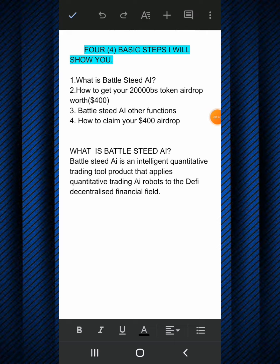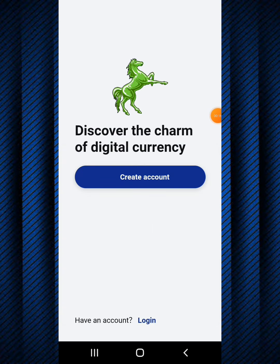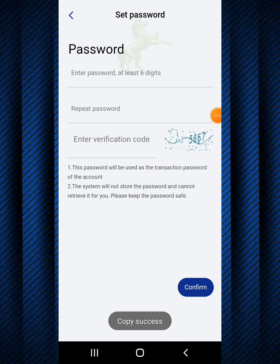Now moving to step two: how to get your twenty thousand BS token airdrop worth four hundred dollars, just like you saw at the beginning of this video. I'm going to create a brand new BattleStick AI account so you can see exactly how the whole process works. I'm going to click on select language, choose English, then click on create account. It says 'discover the charm of digital currency', so I'll click create account and it loads up. Then I'll click generate private key and copy it, as I'll need it later.